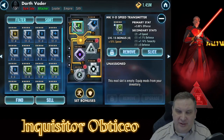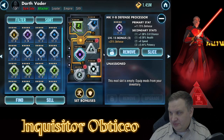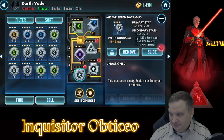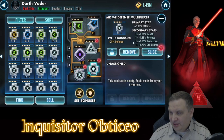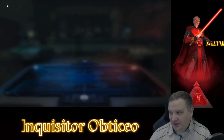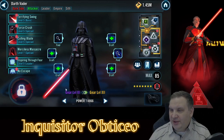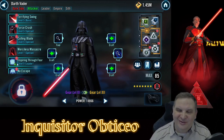Vader is very similar - he's another character that we're working on, and his mods are going to be pretty mediocre: 9 speed, 6 speed, 5 speed here. That's a gray mod, it's a little bit sliceable. This one's sliceable, and this one is okay - it's got a speed mod on the arrow. So we've got okay-ish mods on Vader. He's up to Gear 11, approaching Gear 12.